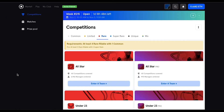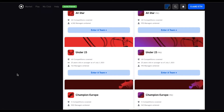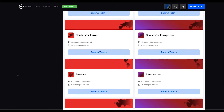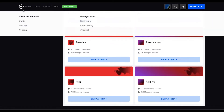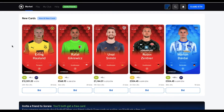Number 2 on the list is quite a simple one and that would be to have a fully fledged dark mode on the site. I'm a big fan of dark modes — I use them on any app or site that has it available as I'm a bit sensitive to bright lights. We've had a brief look at what a dark mode may look like after the recent play page update, so I'm hoping the team can expand on this and make a dark mode available across the whole site.